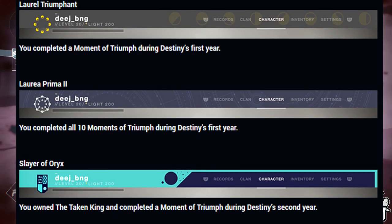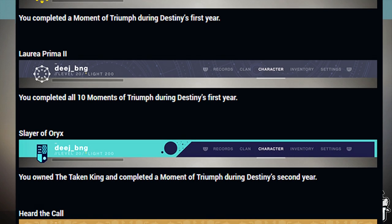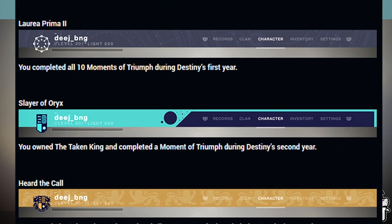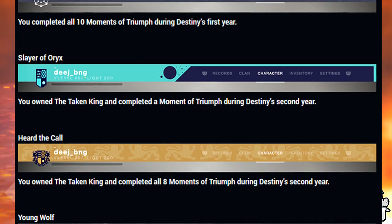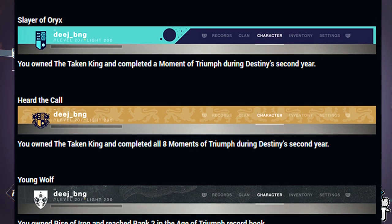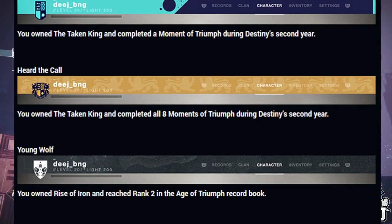Laurel Triumphant: you completed a moment of triumph during Destiny's first year. Laurel Primer 2: you completed all 10 moments of triumph during Destiny's first year. Slayer of Oryx: you owned the Taken King and completed a moment of triumph during Destiny's second year. Heard the Call: you owned the Taken King and completed all 8 moments of triumph during Destiny's second year.